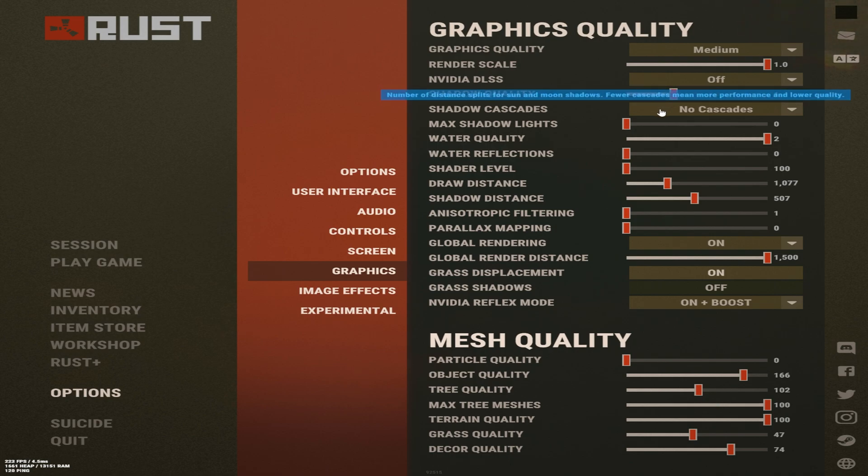Shadow quality, leave this at 1. Shadow cascades — no cascades. Max shadow lights — 0. Water quality — 2, so you can see body bags really well through the water and also see people swimming below your boat. Water reflections — none, it's just a distraction.